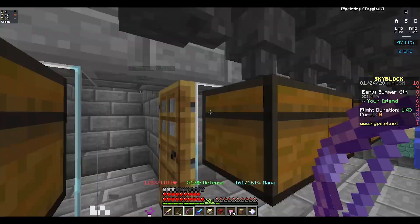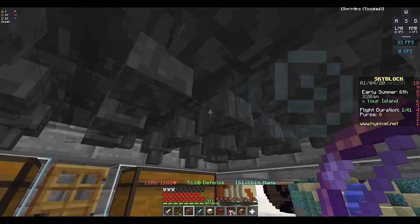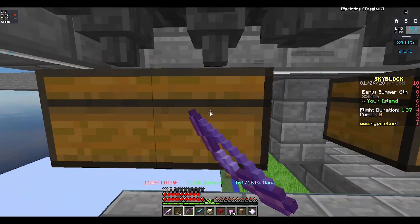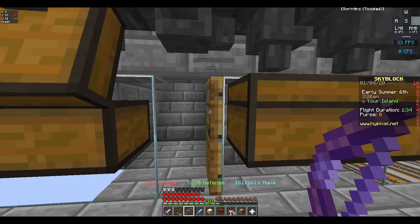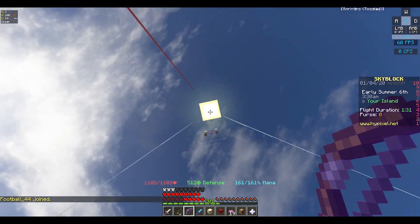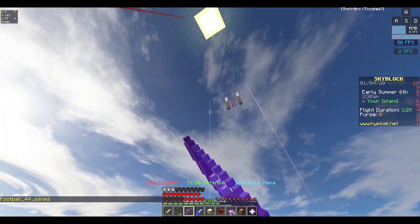I have some raw force up here, and all the raw force goes to the hoppers and then into the chest. I'm doing a lot of raw force drops into the things pretty much every day.